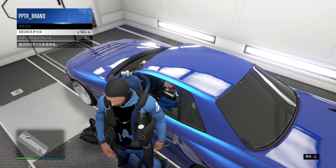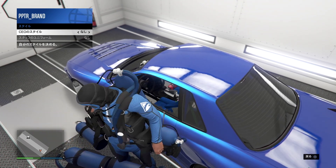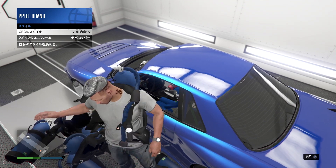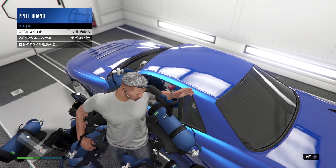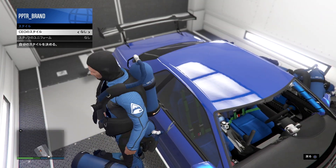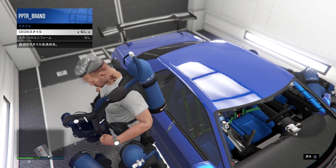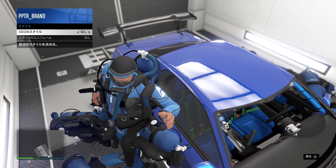Since putting two personal vehicles inside the MOC will cause one to disappear, repurchase the free LAG RH8 just before that happens. After purchasing, it won't arrive for 2 minutes. In that window, go to CEO Management > Style and repeatedly switch between 'none' and 'Founder' to keep dropping tanks, blocking the left door. Then do the same for the right door. Remember to repurchase the free LAG RH8 before the 2-minute timer expires to keep delaying its arrival.